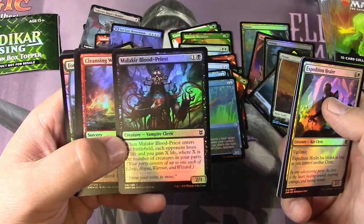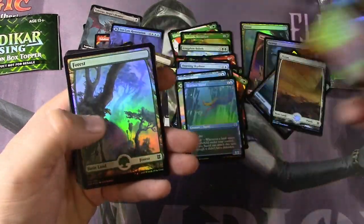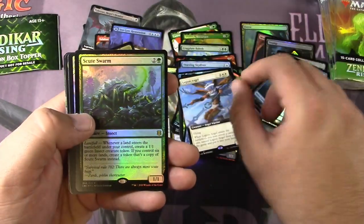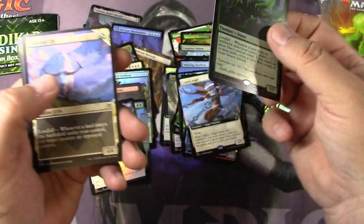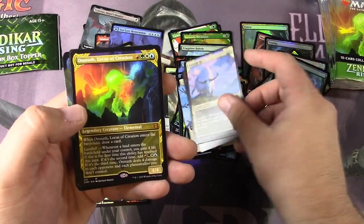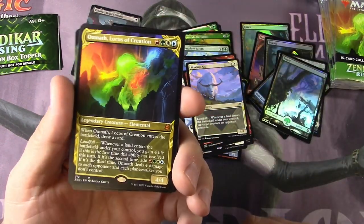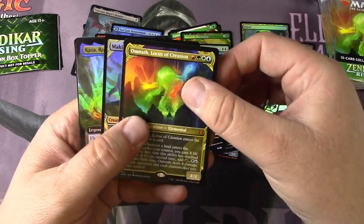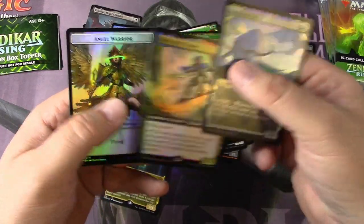Blood Priest — brutal, look at that guy. Legion Angel, very cool. There's the Foil Scute Swarm — the base regular one. Omnath! Not the foil version, but got the alternate border art — seeing some play right now from what I hear. Got an extended Kaza.